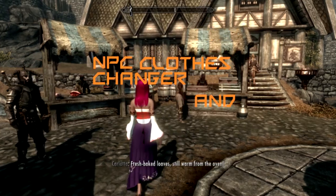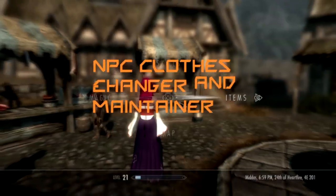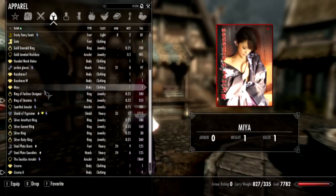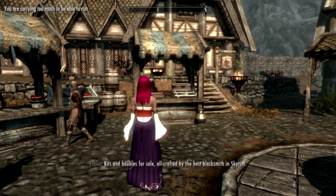The first mod today is NPC Clothes Changer and Maintainer by Dudestia. What you want to do is go into your inventory of apparel, look for the ring of the fashion designer, and equip it.